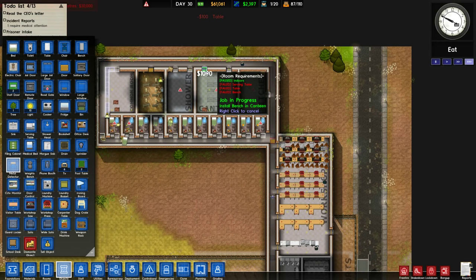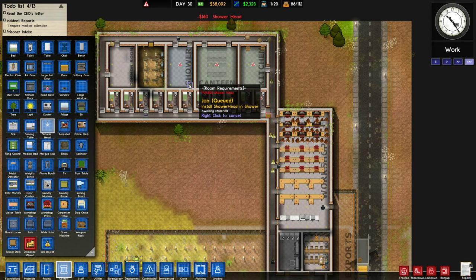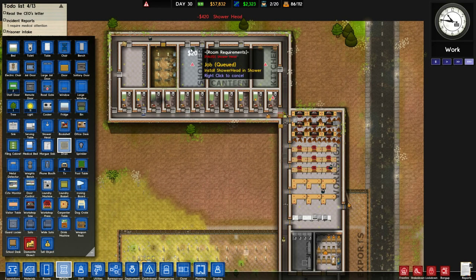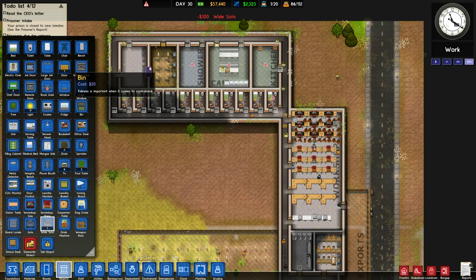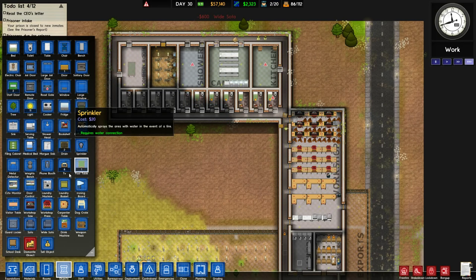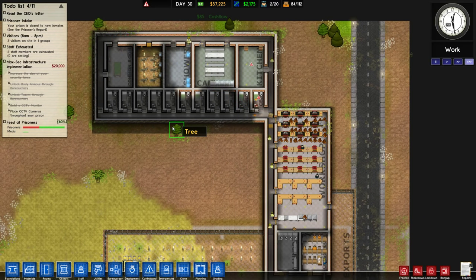Just to be safe, I'll give them a metal detector. We don't need to do anything too fancy with our shower heads — just go like this. Shower heads don't actually need to be connected to walls; you can just put them down in the middle of the floor if you want. Wide sofa, wide sofa, pool table. You're pretty lonely in here, so I feel like giving you maybe a little bit more comfort than you would otherwise deserve is okay.